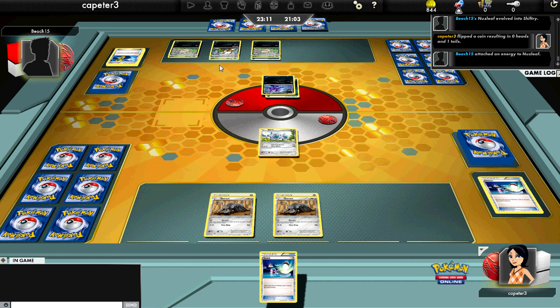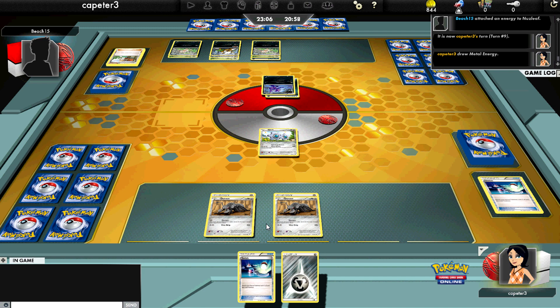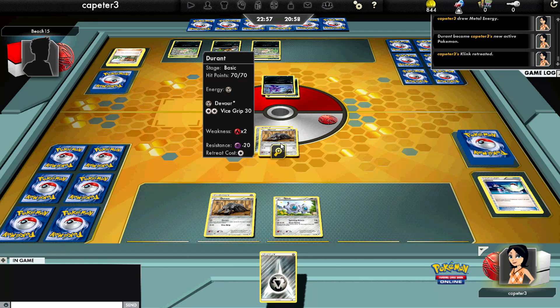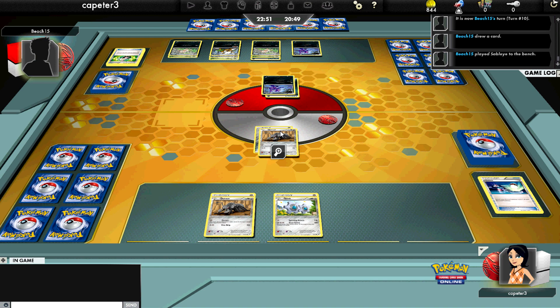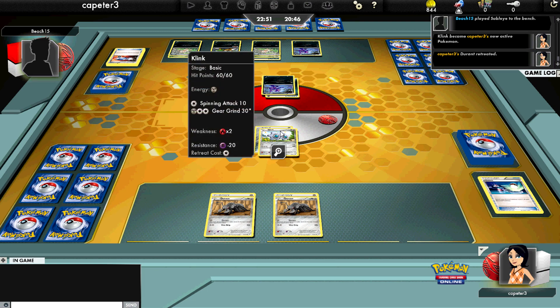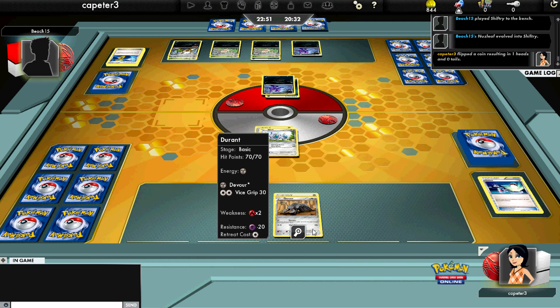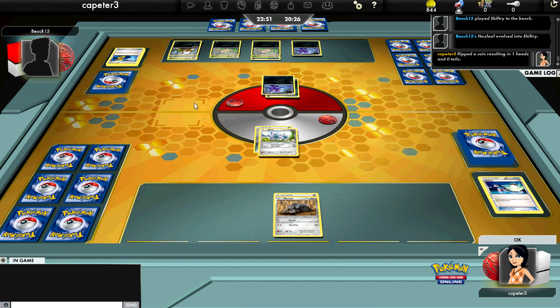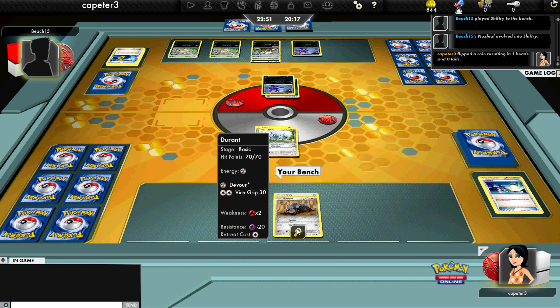He attaches an energy to the Nuzleaf and pretty much gets back his Devolution Spray and another Devolution Spray. Wow, I still don't draw into a Supporter, so we'll just Devour for two. You can probably guess why I lose. Neither one of our decks takes prizes. He hits another heads — there goes another one of my Durants. He plays the Devolution Spray again, and there's another heads — there goes the last of my Durants.